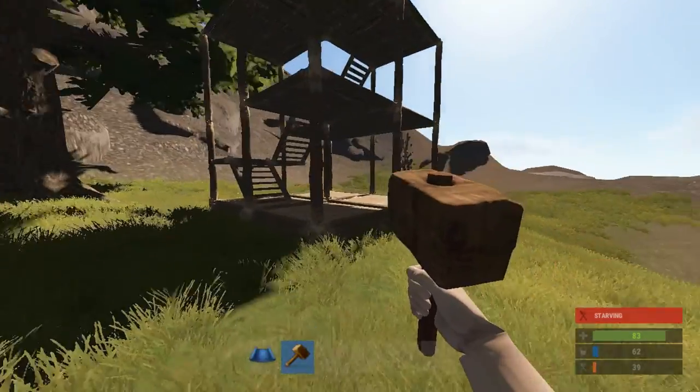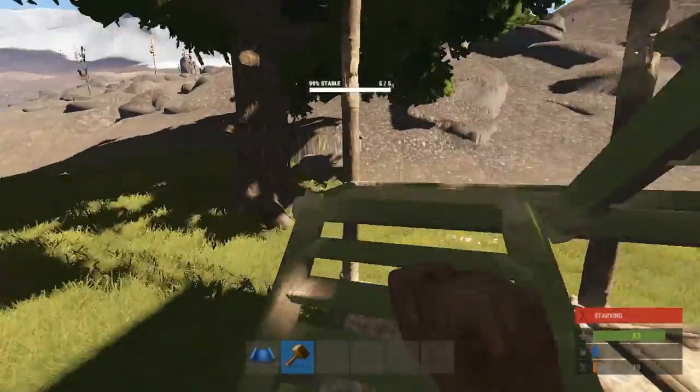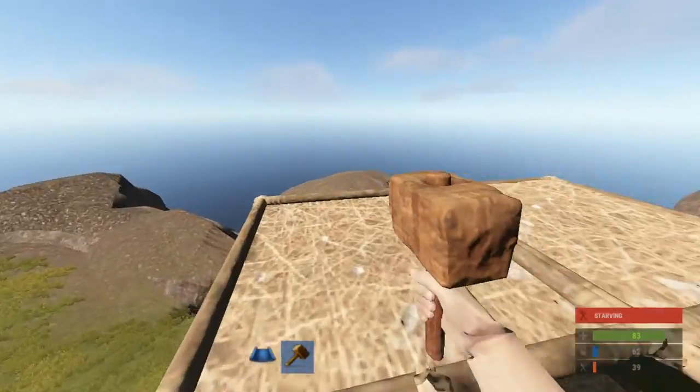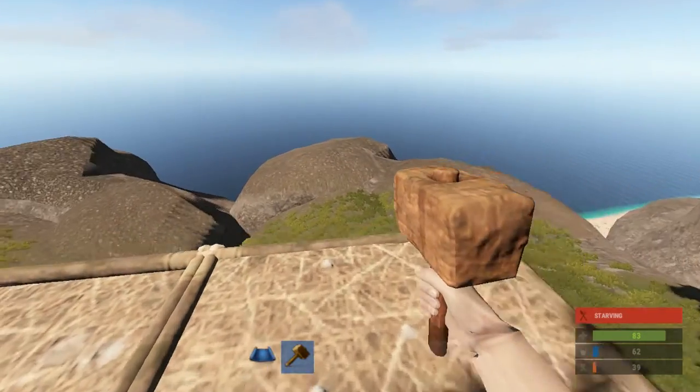So for this one, you're going to want to have a nice base — whatever your base is, it won't matter. This one's a 4x4, two stories up, so on the third story we're going to be creating the sniper nest thing, just sort of an advanced window.